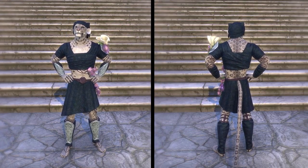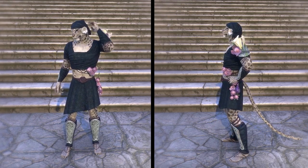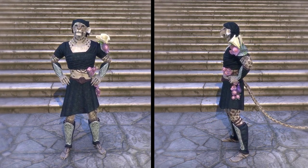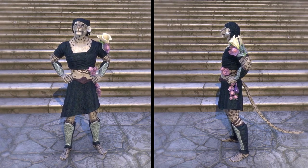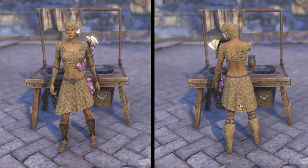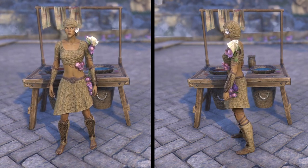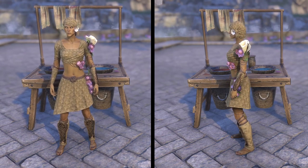You can obtain the Second Seed Rayman style during the Jester's Festival. The Jester's Festival is usually active at the end of March. There is a chance that the Second Seed Rayman style can be found in Stupendous Jester's Festival boxes. You will earn one Stupendous Jester's Festival box by completing your first Jester's Festival daily repeatable quest.